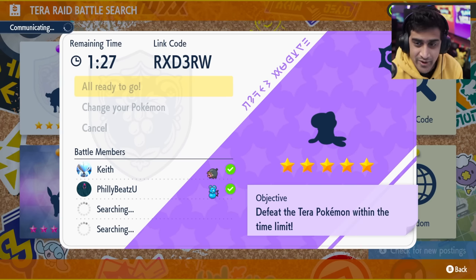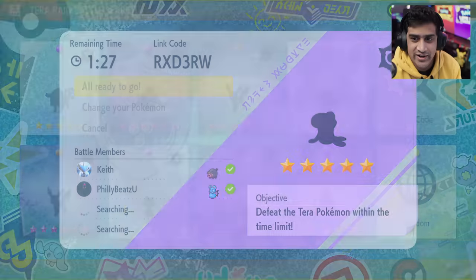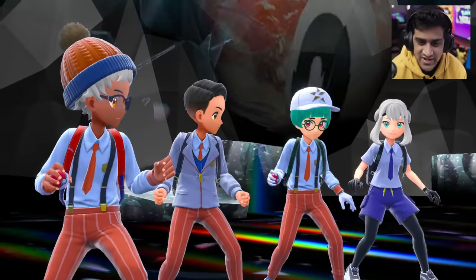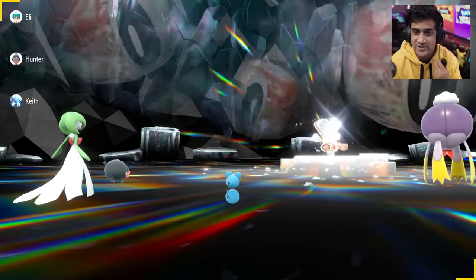Alright, this is the raid — five-star Tatsugiri. We have two little baby Pokemon. You guys saw my terra raid shards. We're going to get some NPCs here. The goal is that we're NOT going to one-shot this. This is not a level-one Rattata strat where you get to one HP with a Focus Sash and nuke the terra raid. Let's start the raid.